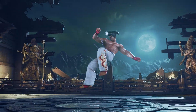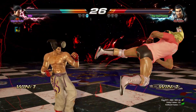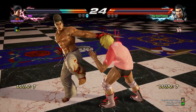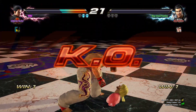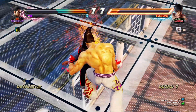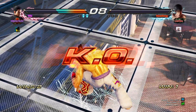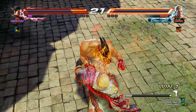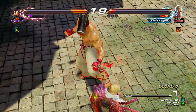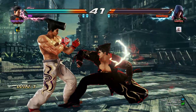Midway through the list we have Kazuya's Hammer Head Throw, another variation on the Mishima Stone Head Throw. Kazuya's Hammer Head Throw can only be accessed when equipping the Hammer Head item and killing an opponent with the Stone Head Throw. This leads to an animation where Kazuya hammers the opponent into the ground, and I just find this such a satisfying way to end a round.